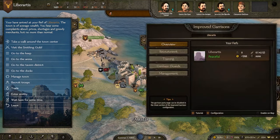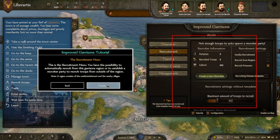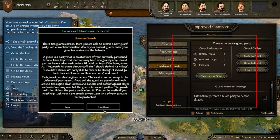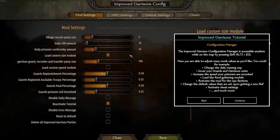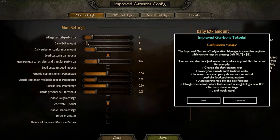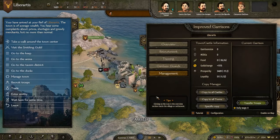Now let's dive into castle and settlement management with the Improve Garrisons mod. This mod aims to enhance the way you handle your fiefs by introducing advanced and customisable features to revolutionise your castle and settlement management. You'll gain access to powerful tools to strengthen and protect your properties, including features such as recruitment, garrison training, and guard parties — all with custom AI to defend your territories effectively. Compatibility is a key cornerstone of this mod, so it works well alongside other mods without upsetting the game's overall balance.